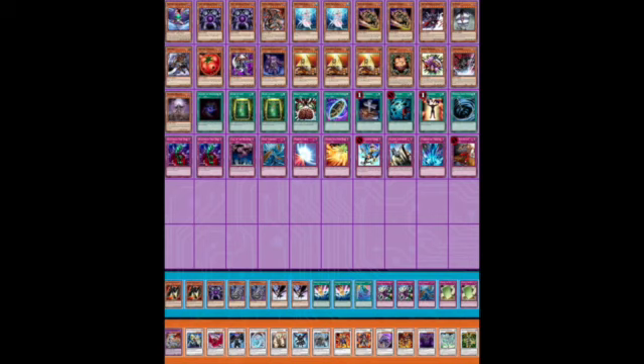In seventh place we have another Diva Zombie deck. The big thing that sticks out to me is the one copy of Il Blud — one of my absolute favorite cards. Growing up I played it quite a bit, but in this format it just provides a big beatstick that you can grab off one of your three copies of Pyramid Turtle, which I think is very powerful.